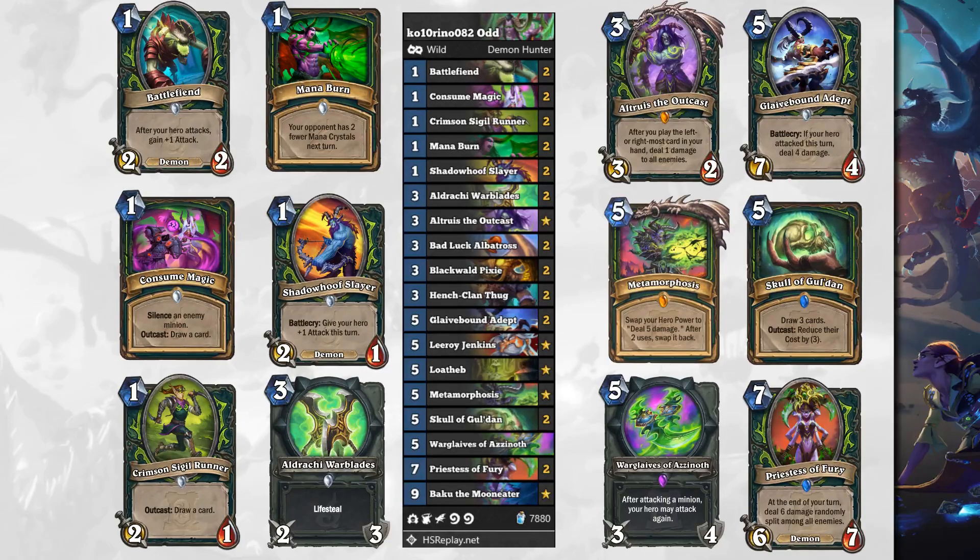Also, 7 attack is quite threatening — sure, the 4 health isn't a big deal, but if this sticks, that's a lot of damage. Metamorphosis is a 5 mana spell: swap your hero power to deal 5 damage. After 2 uses, swap it back. Keep in mind this is a 1 mana hero power — not upgraded by Baku, just a nice deal-5-damage-to-whatever-you-want. Use it twice and it goes back to your Baku plus-2-attack hero power.